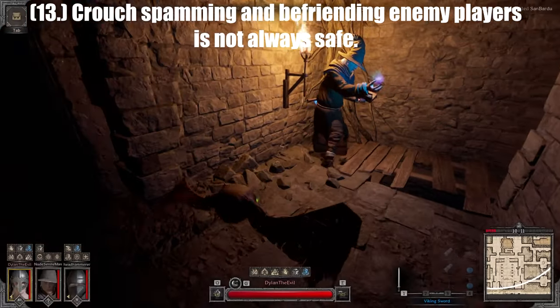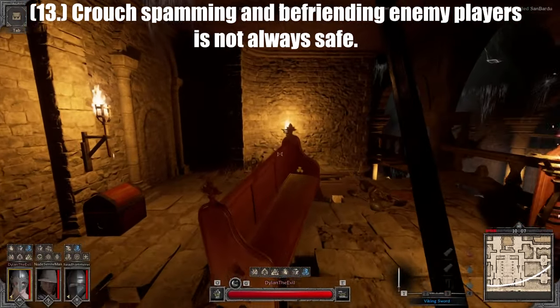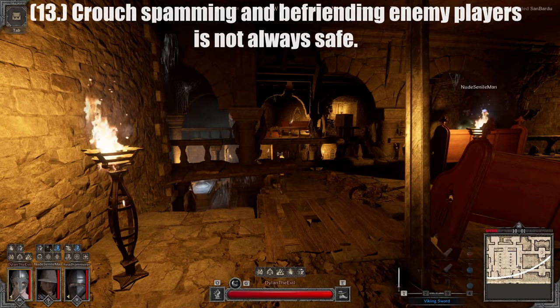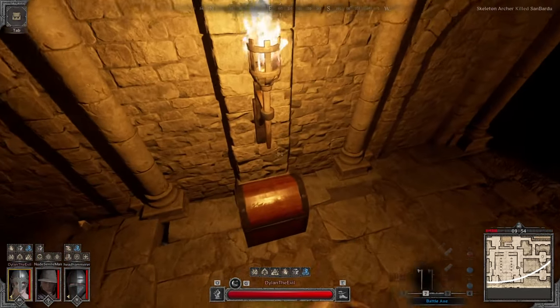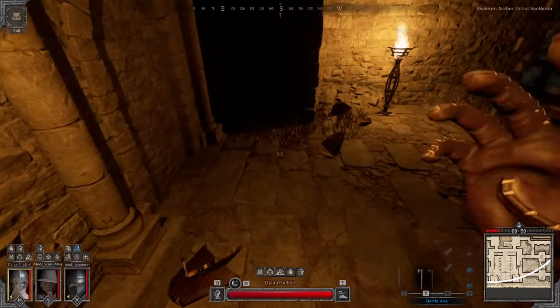Tip number thirteen: crouch spamming and befriending enemy players. Trusting players is entirely a case-by-case thing, but I've found that trusting players to not kill you usually leads to them killing you when you're at your weakest. The best way to deal with this is to never show hesitation or weakness. If a player is trying to befriend you, either crouch spam back at them or stare at them — trust me, it does work.